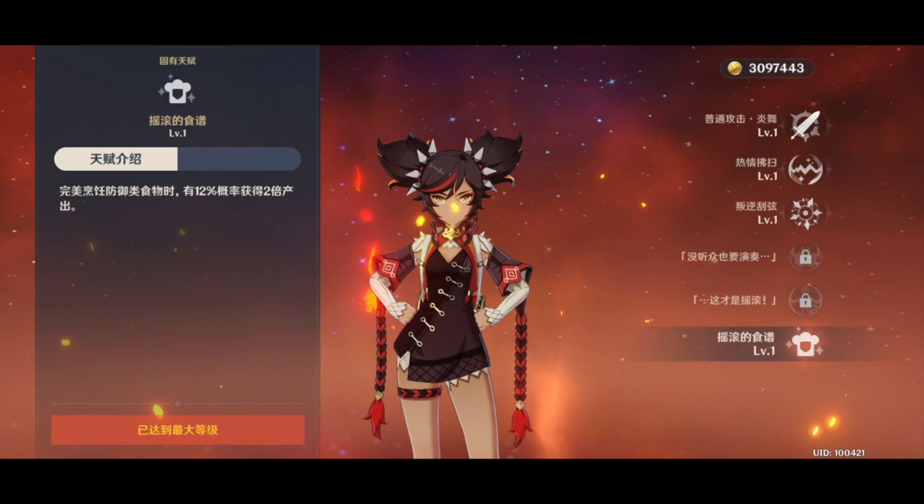For her Q ability — her elemental burst — I love the wording on this one: guitar shredding knocks off nearby enemies and deals physical damage, triggers a musical stage effect because the notes are too hot to handle — they will continuously deal pyro damage to nearby enemies. We don't exactly know what the musical stage effect is, but it looks like a big knockback effect. She kills people with the power of rock. If you didn't get Diluc, no problem — now we have a four-star version that is apparently going to be very, very good from what everyone is saying.